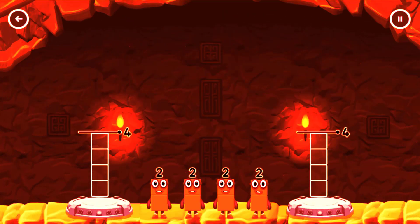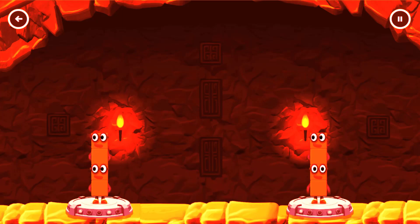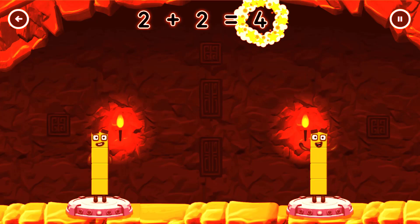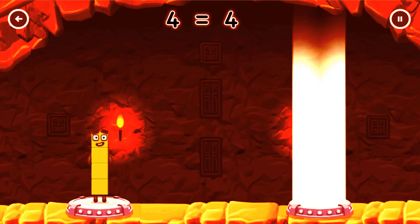Share the number blocks evenly to make 2 groups of 4. Drag the number blocks onto both sides until they have the same number of blocks. That's right, 2 plus 2 equals 4. 2 plus 2 equals 4. 4 equals 4.